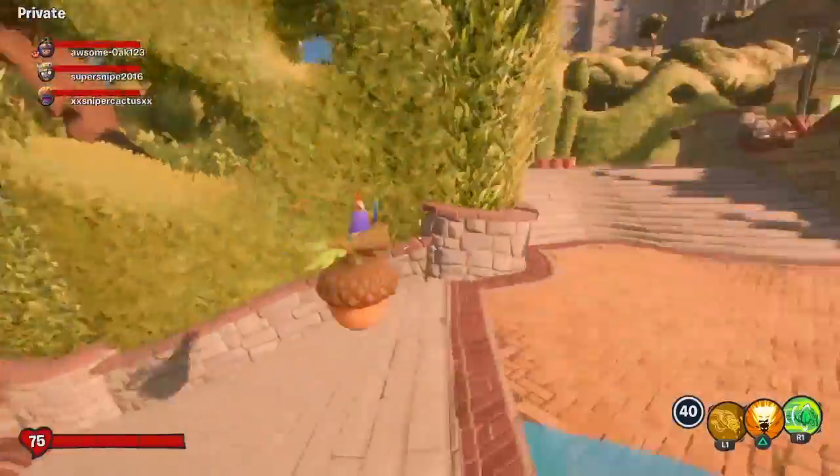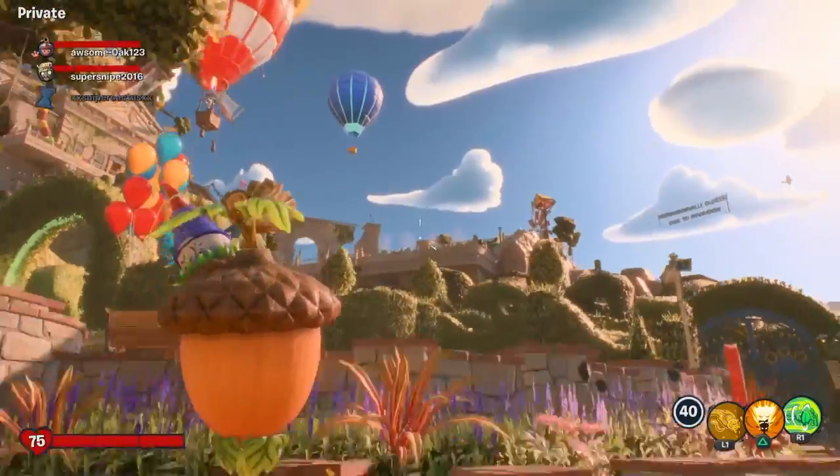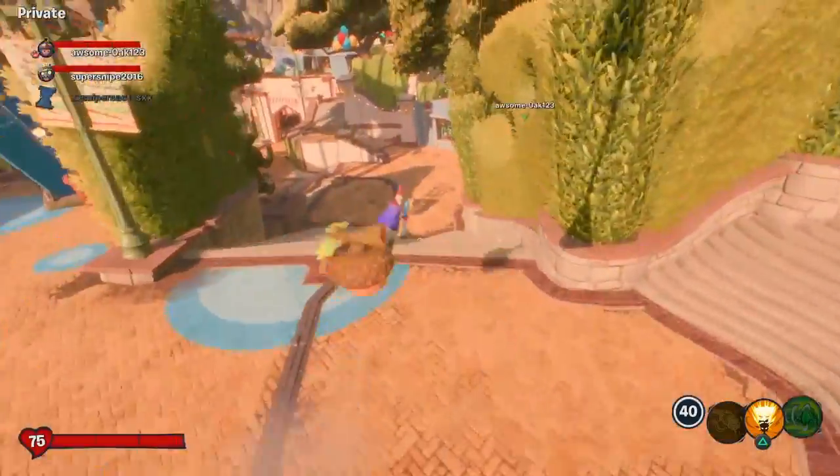Hello guys, Roranjas here and welcome back to another Plant vs Zombies Outer Bounds glitch tutorial. So that's the plant space here and we're going to be using Acorn as usual.